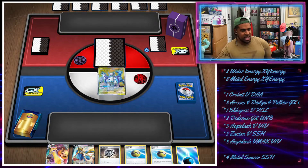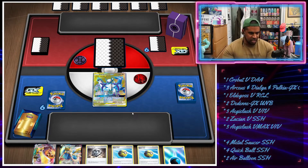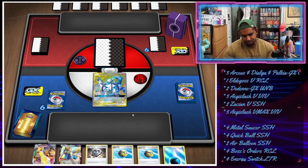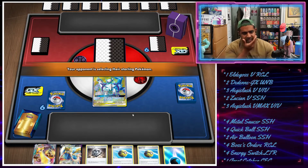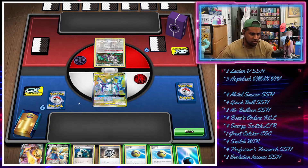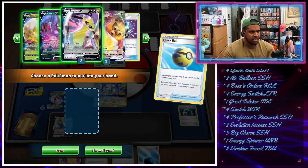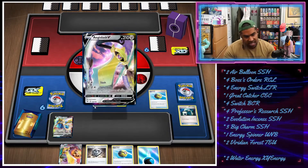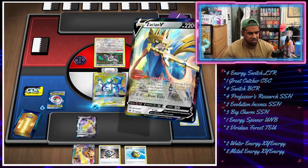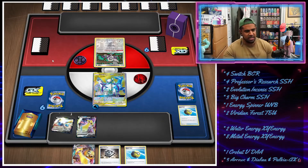Okay, so we get ADP, Energy, we've got some Quick Balls, we've got Zacian, we've got Water. This is a very good hand. I'd like to attach Water Turn 1 and a Metal Turn 1 over Water, just in case you get hammered off. Let's get Zacian down — we always do that for a start. Let's get down an Aegislash V nice and early. Energy Spinner, Incense, Quick Ball — not too bad. We'll take that.